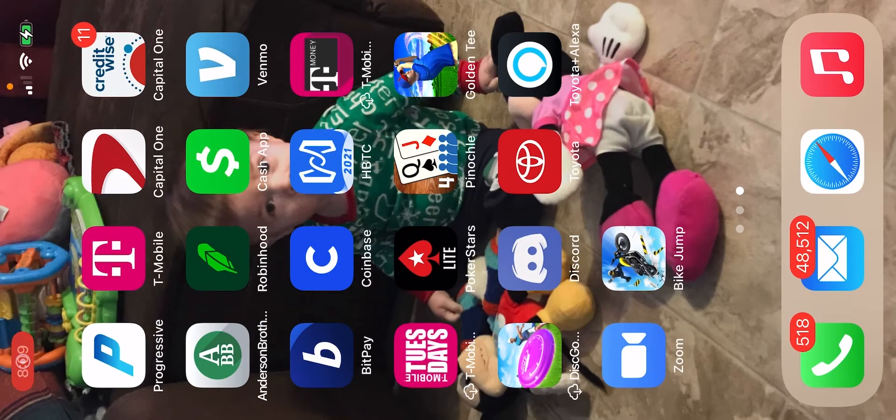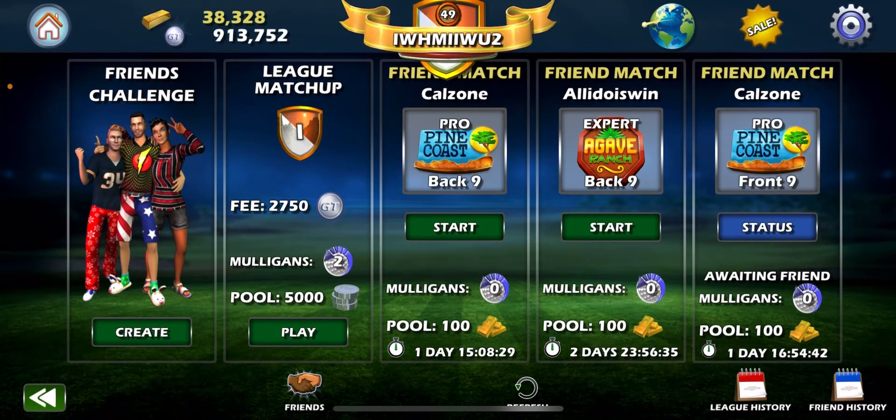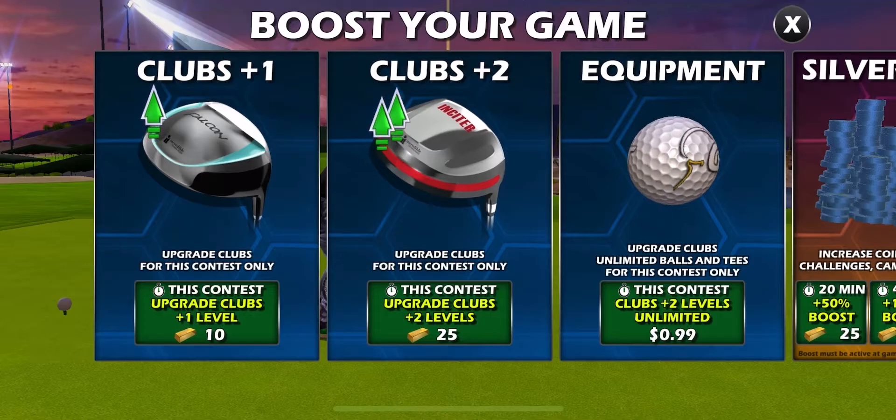Hey everybody, it's Jayne. I got a fun little challenge going with Jordan Scott, aka All I Do Is Win. I told him to send me an expert gold match, any course — he picked a random nine and we landed on Agave Back. We have some stipulations: we can use any clubs we want, but every ball we use has to be a grabber or an orbit. Hopefully I can teach you guys something about using nothing but backspin type balls.